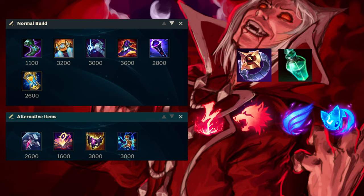Zhonya's and Void Staff are game-specific items — sometimes you might want to replace Zhonya's for Banshee's Veil if the enemy has a lot of AP champs without large AoE abilities. Sometimes the enemy team has a squishy comp that doesn't buy magic resist, so then you want to build Shadowflame instead of Void Staff. It's also important to know that every game you can start Dark Seal and Refillable Potion, unless in very hard matchups where you might want to opt for a Doran's Shield. If you go Dark Seal you can always go Mejai's every single game.